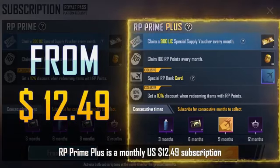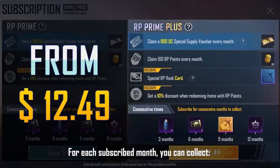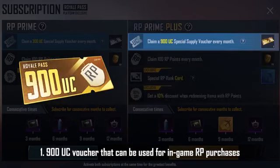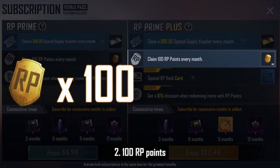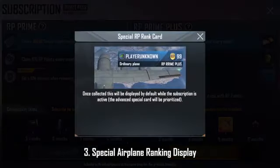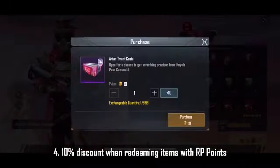RP Prime Plus is a monthly US $12.49 subscription. For each subscribed month, you can collect one 900 UC voucher that can be used for in-game RP purchases, Royal Pass upgrade, points, and redeemable items — included: two 100 RP points, three special airplane ranking display, four 10% discount when redeeming items with RP points.